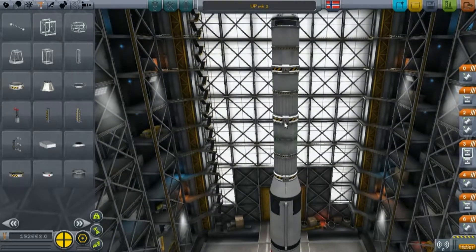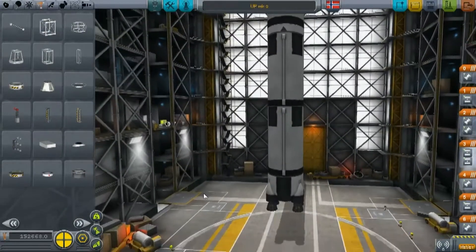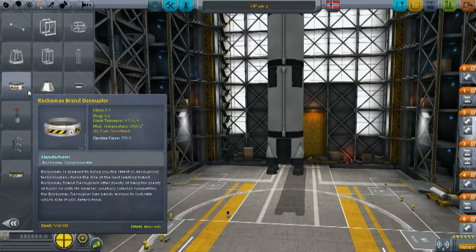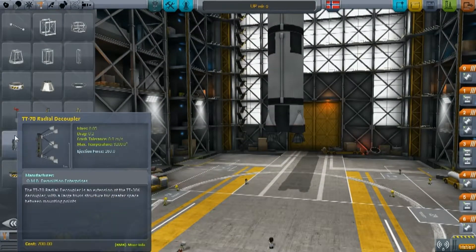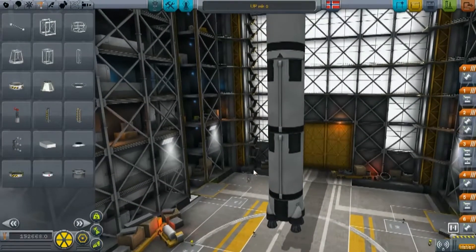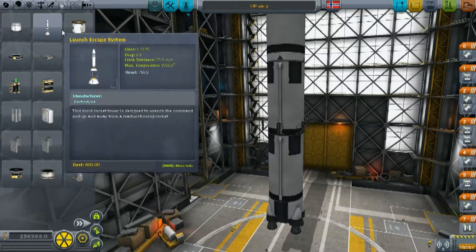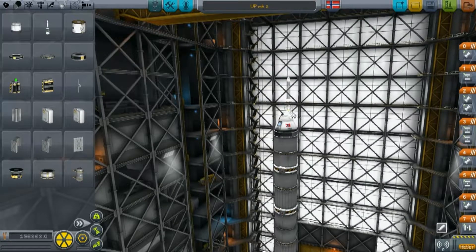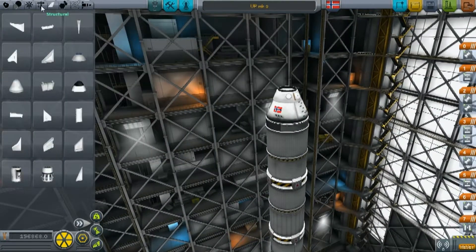These are called struts, which keep your rocket steady in the air and in space so you don't wobble as much, because wobbling is so bad. If your rocket begins to wobble, the rocket is practically dead — and the crew too, if you don't have some kind of escape system, which this rocket has, though I've never actually used it.